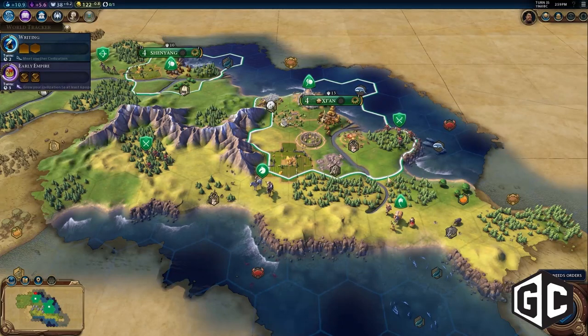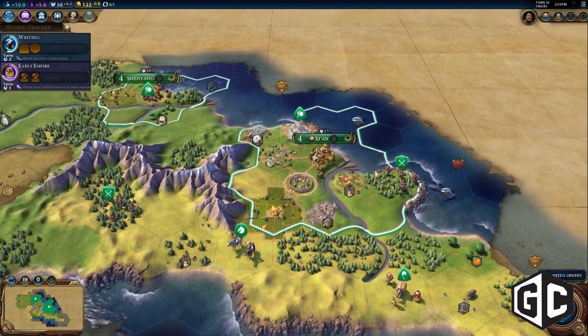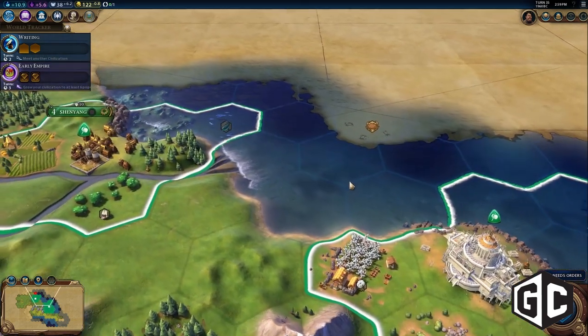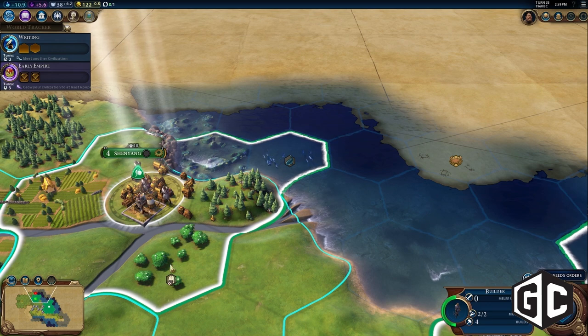Civilization VI has a bunch of brand new systems. We also have some systems that we've taken from previous games and shaken them up and cast them into entirely different lights, so that there's a lot of new gameplay. There are a lot of things that people who are familiar with the series are going to find working very differently. And so we're excited to be letting everyone have a chance to play through the first 60 turns of the game.